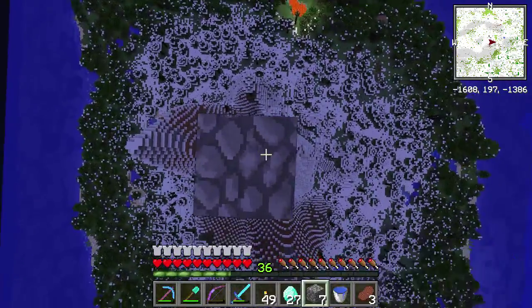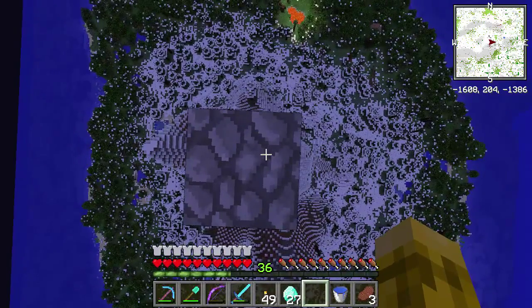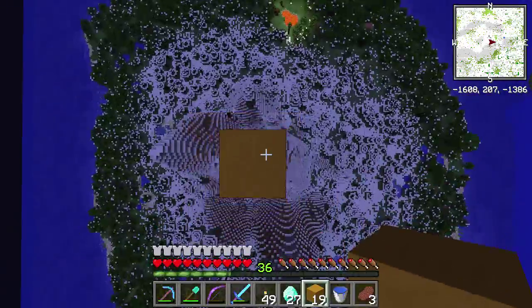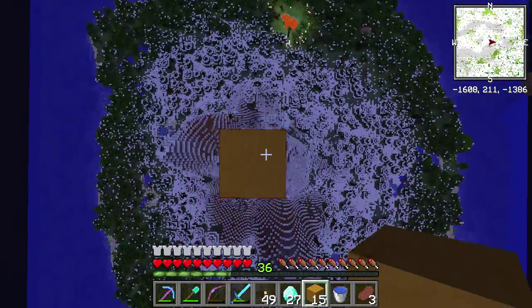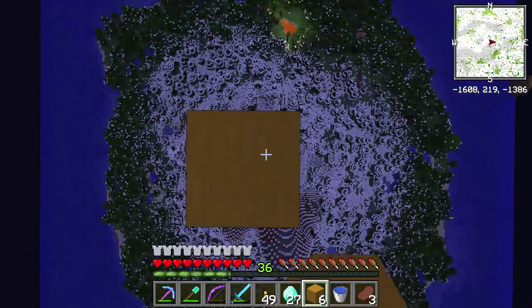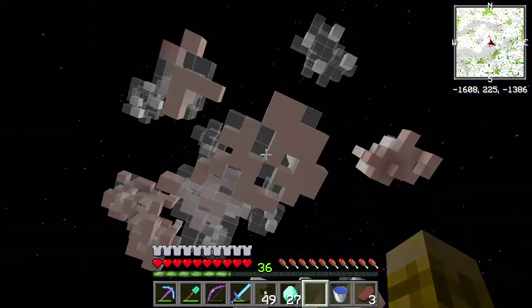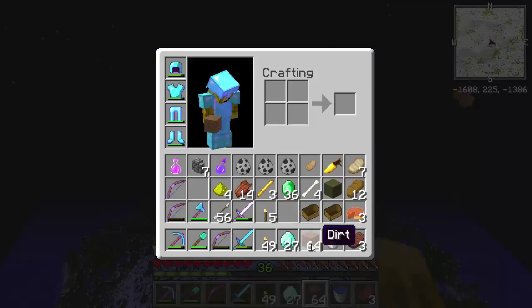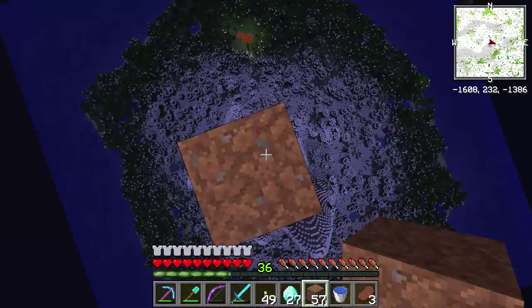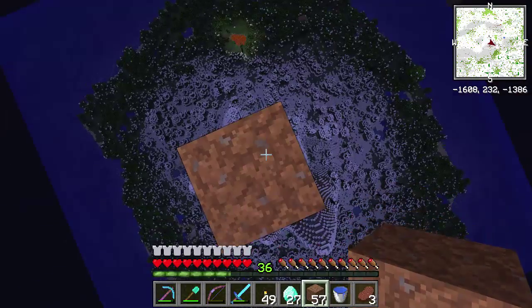Luckily I've got my water bucket to get back down. We've used up all of those — let's go for yellow stained clay now. I hope we have enough, because that would suck having to go all the way back down to get more. Three, two, one — are we up? Oh, so close. The dirt should get us there. Yeah. Holy crap, we are high. Any spawners? This is so high.